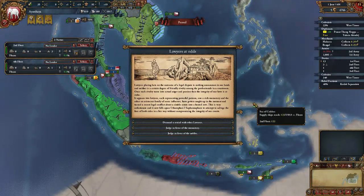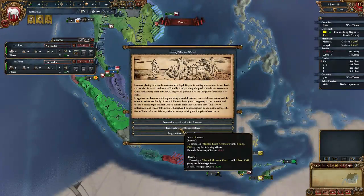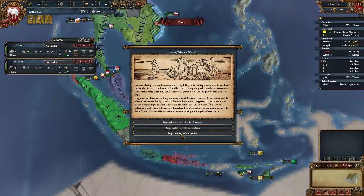Lawyers are at odds. Lawyers placing bets on the outcome of a legal dispute is nothing uncommon in our lands, and neither is a certain degree of friendly rivalry among professionals in the courtroom. Once such rivalry turns into actual anger and passion, the integrity of our laws is at stake. Two lawyers — each representing powerful patrons, one a rich monastery and the other an aristocrat family of some influence — have gotten caught up in the moment and turned a recent legal conflict about a sizable estate into a heated row. We could demand a retrial with other lawyers to gain some karma. Let's just do that.